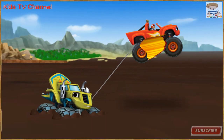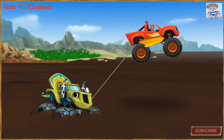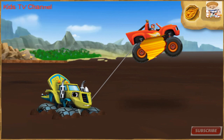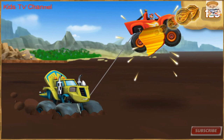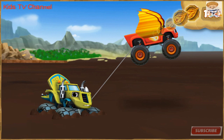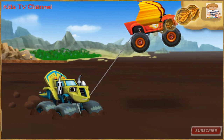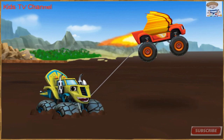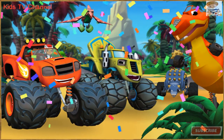Now Blaze uses his tow cable to rescue Zeg. Time to use those dino tokens. Time for blazing speed — press the space bar! You're helping Blaze use force to pull Zeg out of the mud and lift to bring him high into the sky. Zeg is free! Great job! You rescued Zeg from that sticky mud!